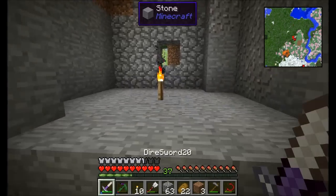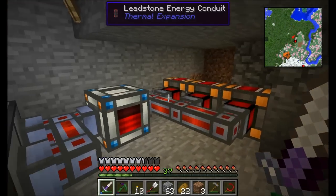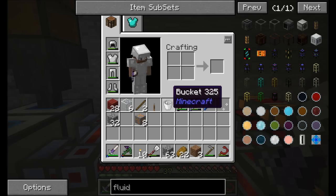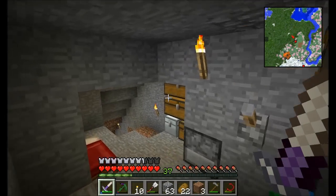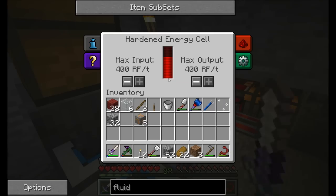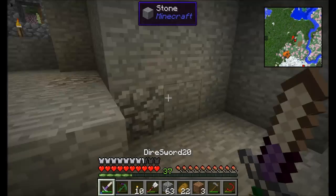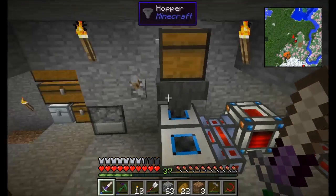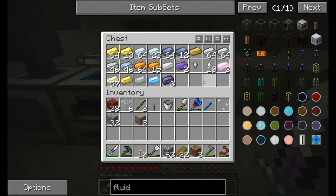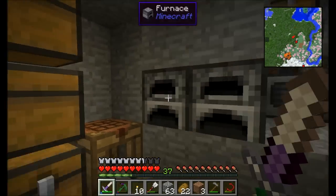I'd probably want to throw moss on a couple other things as well. The other option is to turn a tool into a Redstone-compatible thing — so maybe I'll turn the hammer into something that uses Redstone Flux energy instead of throwing another auto-repair on there. We'll check into that a little bit later. We're actually doing pretty good on materials here — I think it's about time to build the house.